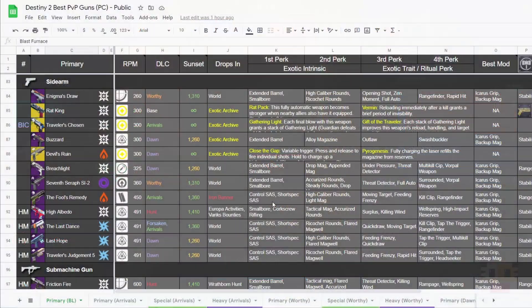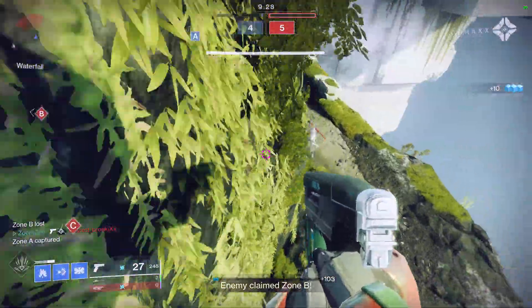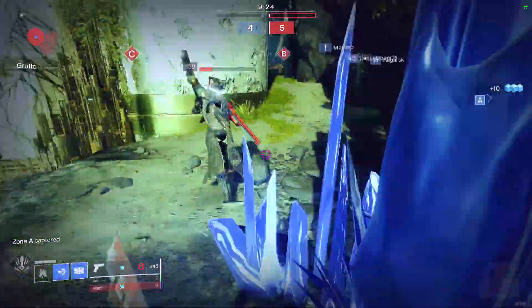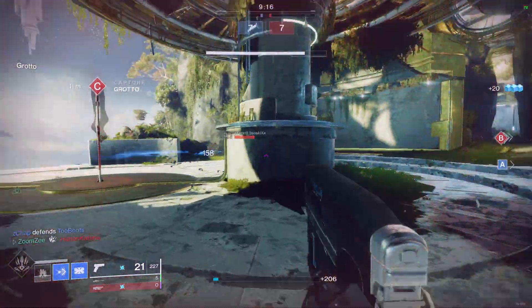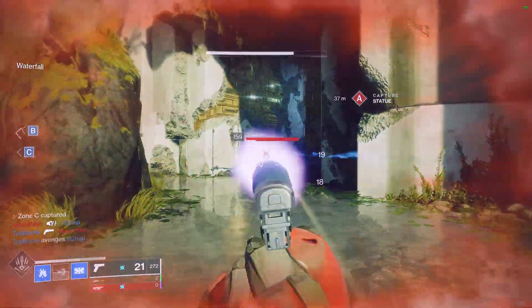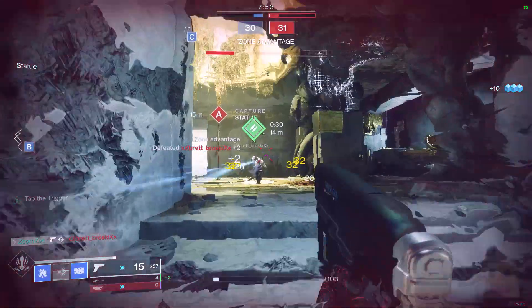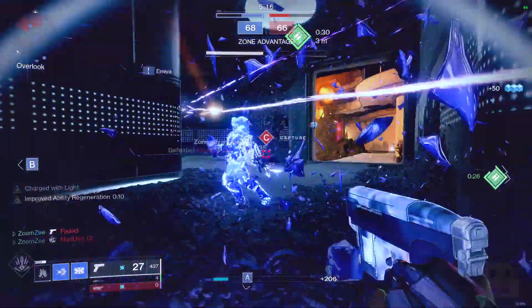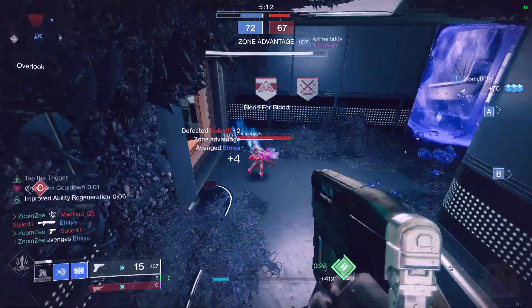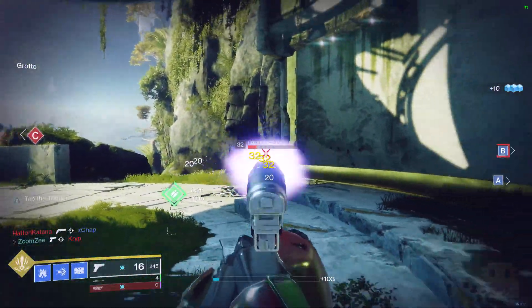Sidearms do what the SMGs do — the very close range primary weapon — but they do it better. The burst versions, the 2-burst and 3-burst, have much higher kills per clip. Their stability and control perks let them reach the same ranges as SMGs, and they kill enemies quite quickly. My personal pick is Traveler's Chosen — good stats all around, with an incredible perk giving lots of ability energy. In PvP, every kill gives you 3x Gathering Light, meaning 30% to all abilities per kill. Unfortunately, just like SMGs, if enemies have a shotgun they usually win that fight, so sidearms are more of a backup weapon in a double primary setup.